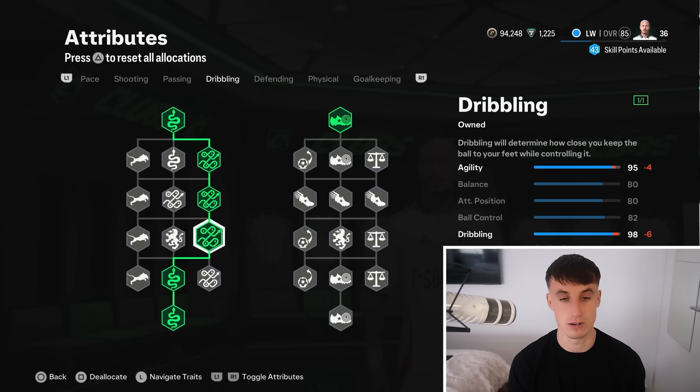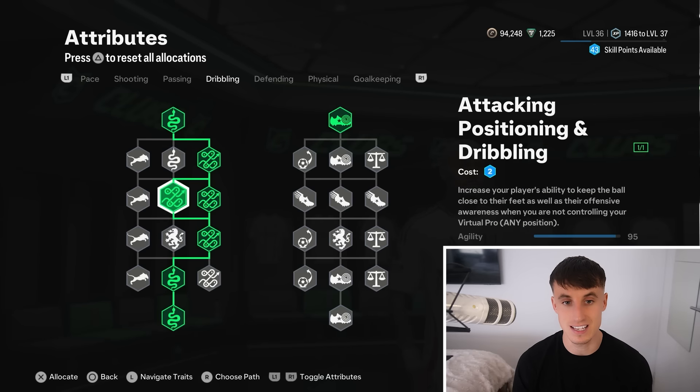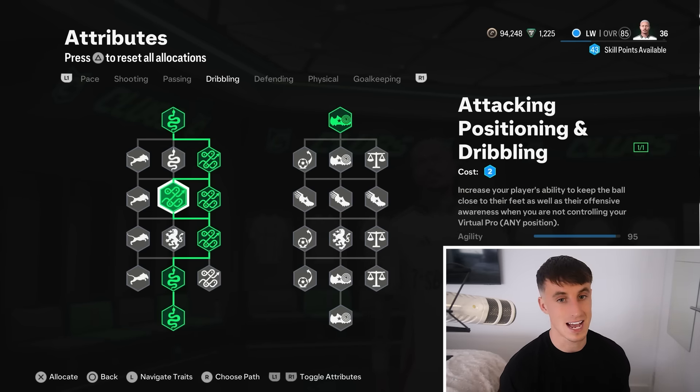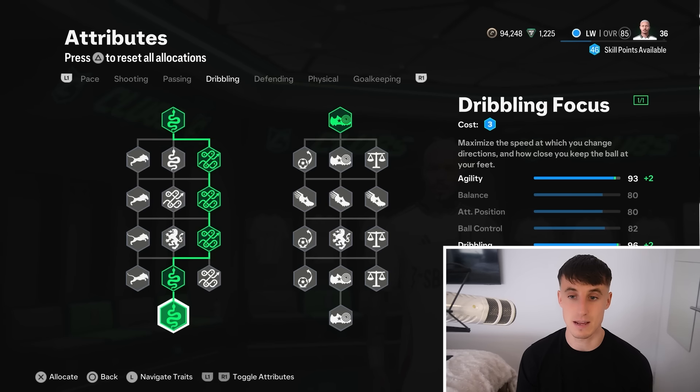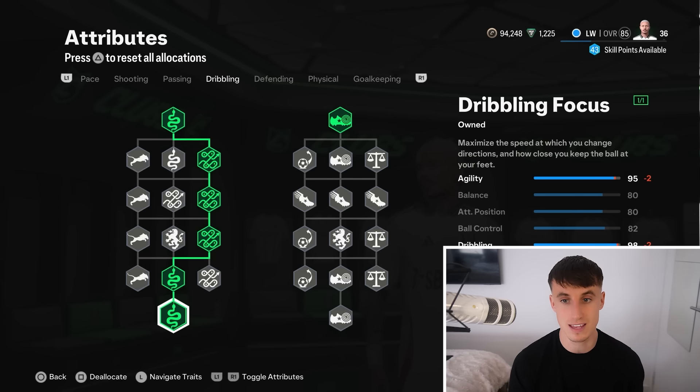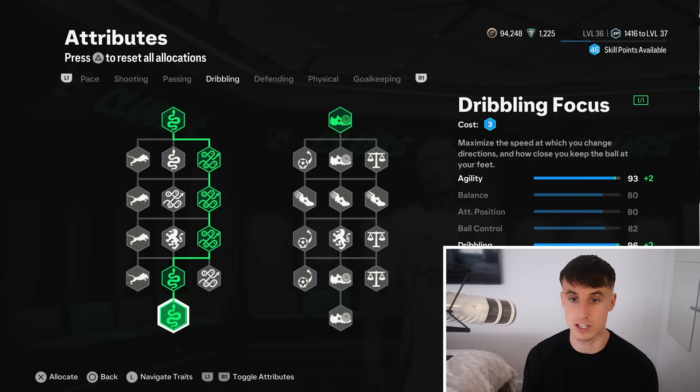Maybe you would deallocate this as you move down that skill tree. Let me show you quickly where I would put these extra 50 skill points — they would be focused into dribbling and attack. Not attack positioning because you position yourself. A lot more thought now has to go into where you allocate, because you could end up with like 105 dribbling, it's going to cap at 99, and you're going to waste skill points. On this one, you can select three into dribbling focus, or come down here and get plus four for dribbling. A lot of these skill trees are the same — you can put dribbling focus in for plus two agility, plus two dribbling, or do the same thing at the bottom of the skill tree.